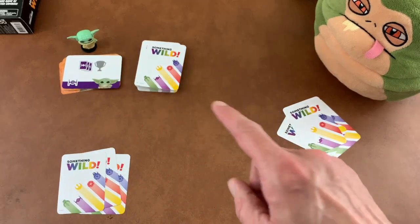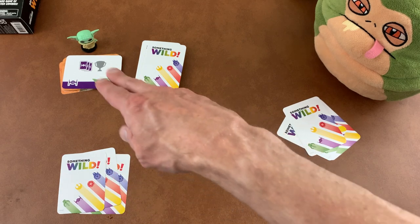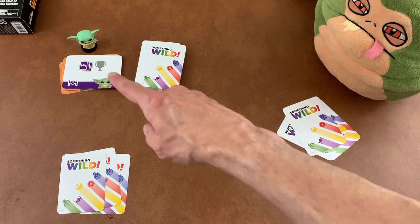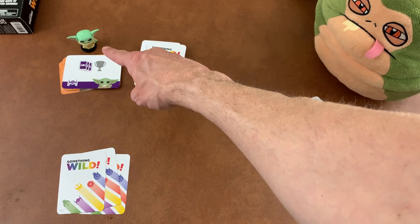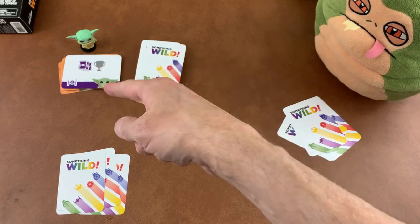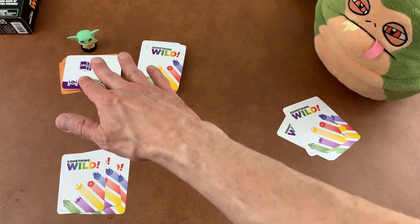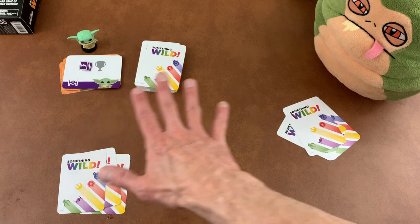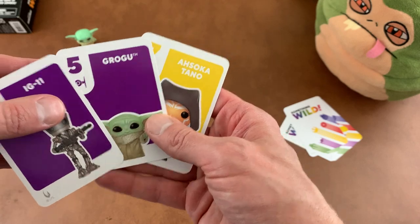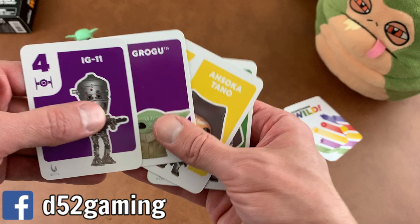The power cards serve two purposes. One is to win the game — when you play the combos to draw a power card, you keep it, and if you have three you win the game. They also have a secondary ability: if you are in possession of the baby Yoda figurine during your turn, you can play one ability from a card you own or a card that's in the middle. Each power card has a different ability. On your turn, the first thing you do is draw a card, and then you can play one card.